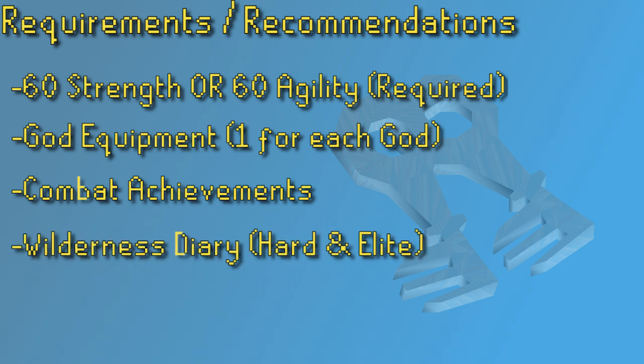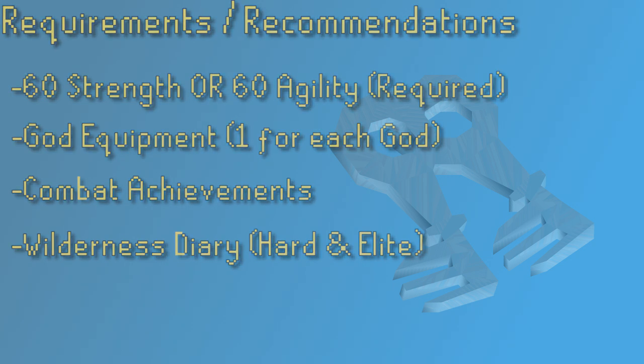The Wilderness hard and elite diaries can give you some helpful benefits when collecting ecumenical keys. You can only have three ecumenical keys at a time — not just in your inventory, but all together only three keys. If you do the Wilderness hard diaries you can have up to four keys, and if you do the Wilderness elite diaries you can have up to five keys at a time. Also, the Wilderness hard diaries give the ability to choose where you teleport when using those Wilderness obelisks, which can be very helpful for traveling out to the Wilderness God Wars dungeon.